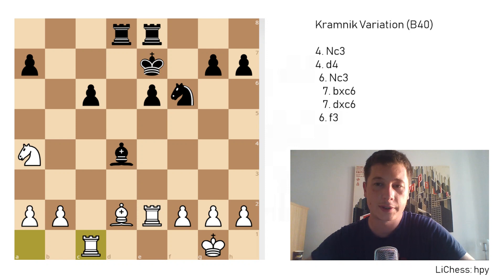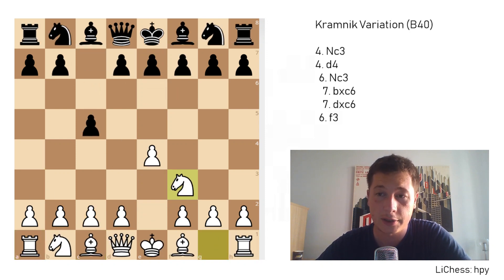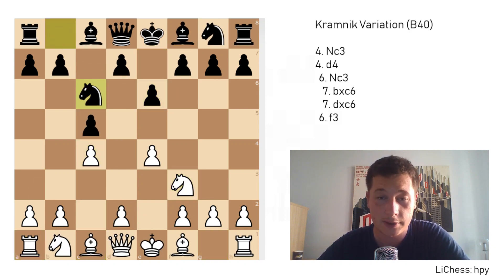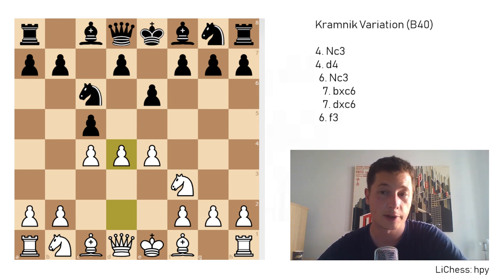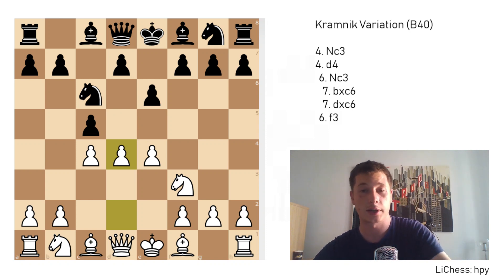This is where I'd like to stop with the theory, as the main ideas have been shown. Remember that after Nf3, E6, C4, knight to C6 is always going to be played. If it isn't played, D4 is a much stronger move. You can choose to play either knight to C3 or D4. I would recommend D4 against stronger players and against weaker players. Perhaps play knight to C3 if your opponent's strength is similar to yours and you're expecting a long positional grind. Against stronger opponents, D4 is aggressive and could bring a lot of fun; against weaker opponents, it's the best way to crush them fast.